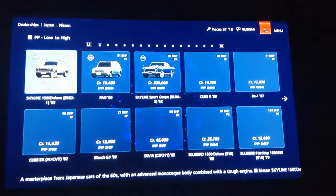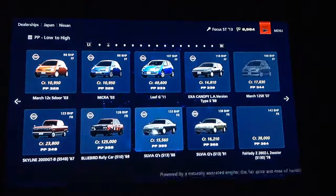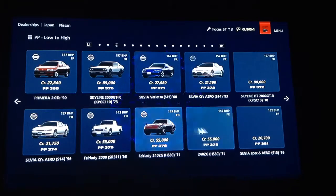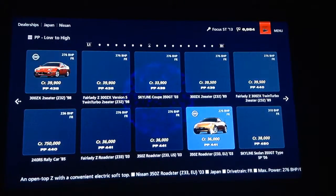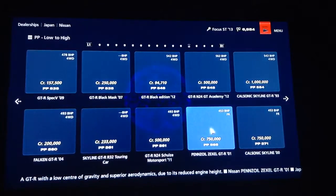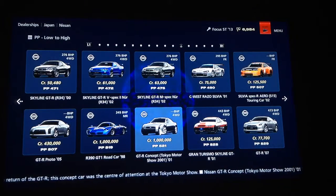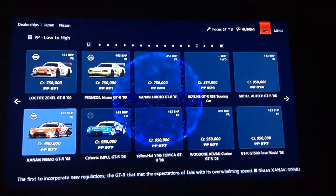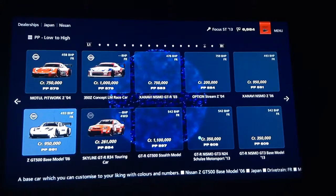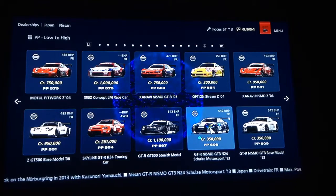So we go on to Nissan. If you get the Gran Turismo Academy, you actually get a free Nissan racing car — I'll show you if it's on this car list. It should be, it's got a powerful one near the end. There we go — so you get a 350 grand car for free, which is awesome. Everyone likes free cars.